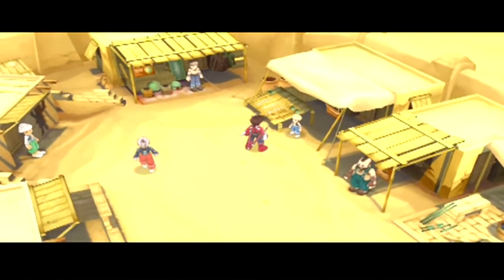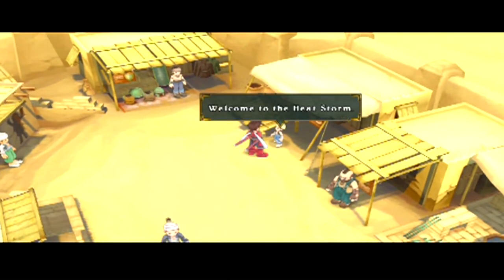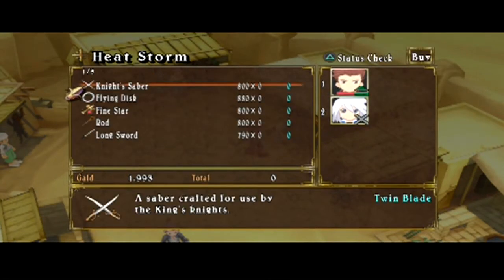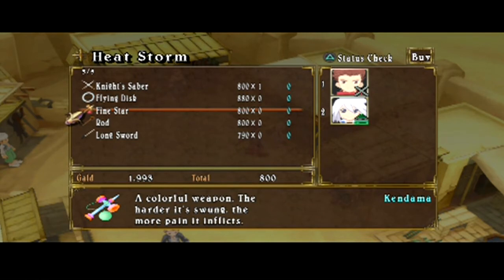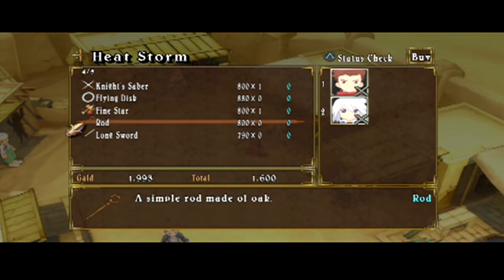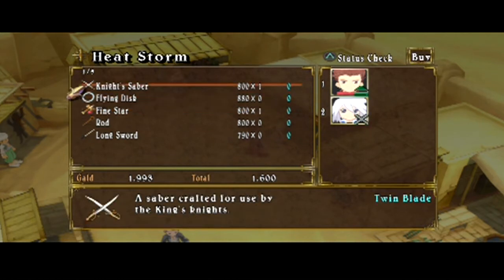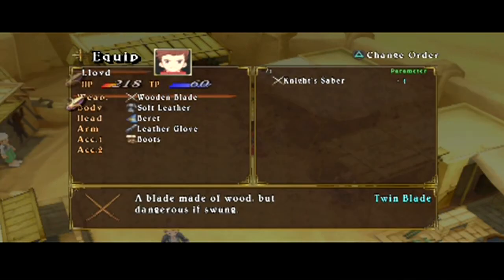Now that kid — go back up there. Right past the big bearded dude is a kid — talk to the kid, I think he sells weapons. Welcome to Heatstorm. You have to buy a Night Saber for 800, and then the Flying Star — a Flying Star, that's for Colette. And a longsword. Can I use a longsword? No, that's for Kratos, I do believe. And the flying disc is for Colette, whenever you get her back.